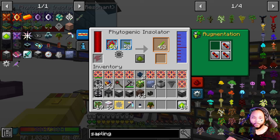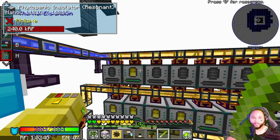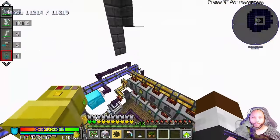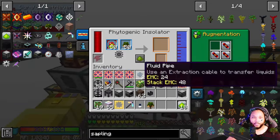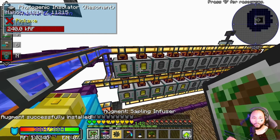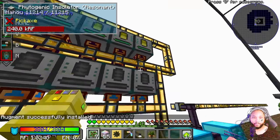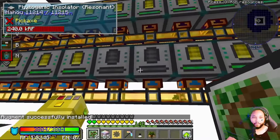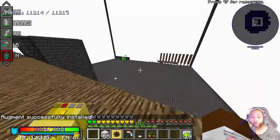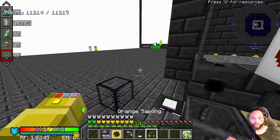I did not realize that there were scallions up there — so let me just eject these, please. I did not realize we still had scallions. Now we have all the orange saplings working, so we're going to be getting oranges hand over fist. Back to this whole situation over here — I did all that because I was waiting on the molten infinity to officially melt down.